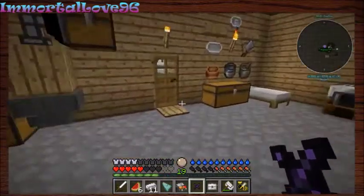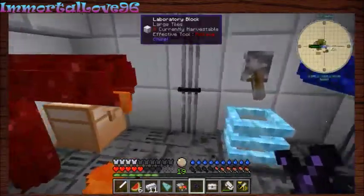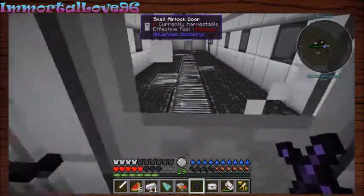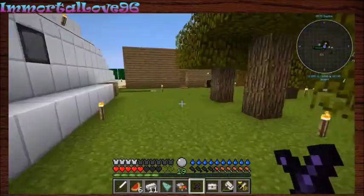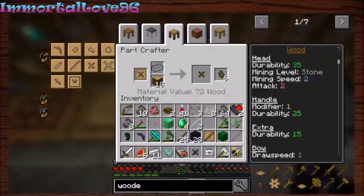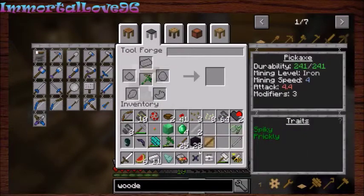I'm trying to get an enderman spawner because we need a bunch of ender pearls just to do stuff. Bunnies are everywhere! To get an enderman spawner, you can use a drop of evil, which you get by dropping a skeleton into witch water. You can put the drop of evil on a vanilla spawner. I think there's an enderman spawner in the valley — they had blaze spawners — and if you put a drop of evil on it you can move it wherever you want.